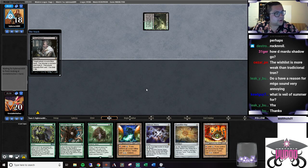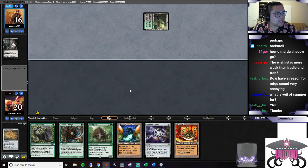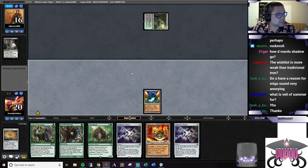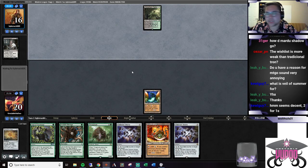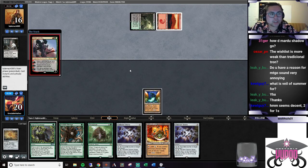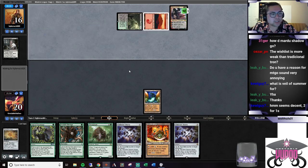They're ripping a card out of our hand and we're not going to be able to do anything about it. It also prevents Assassin's Trophy though - so if they Assassin's Trophy us, we can Veil it, stop it, and prevent that. It's a good two-for-one: they take a card out of our hand, we replace ourselves. It's nice.